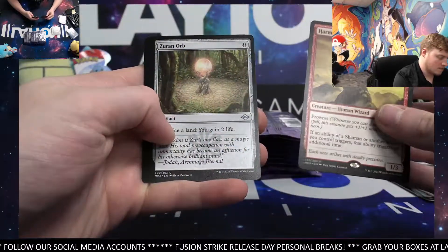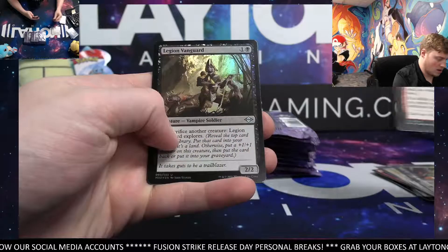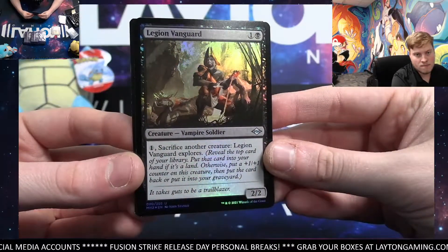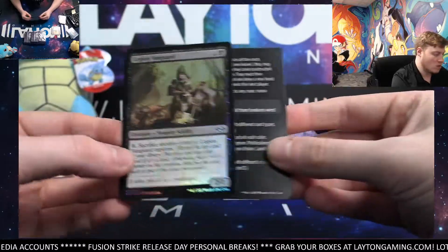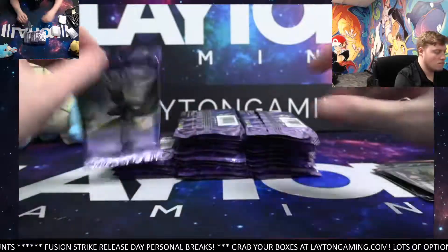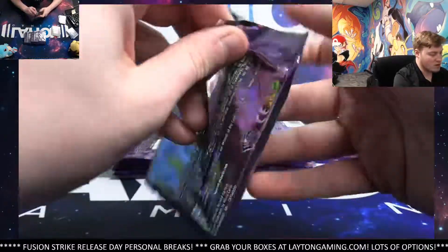Parmotic Prodigy. And an Uncommon Foil this time — Legion Vanguard. Not too bad on the Uncommon Foil. Next one right away for you, Clyde.